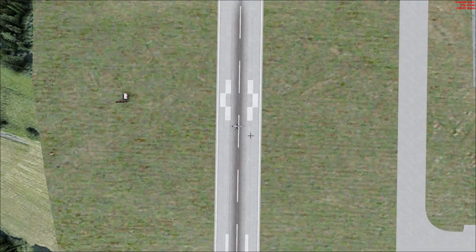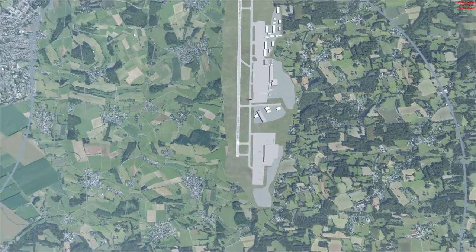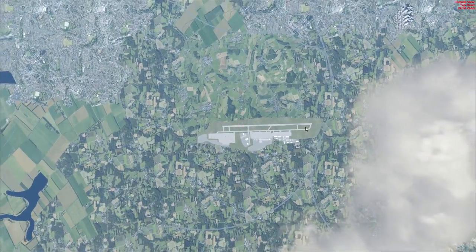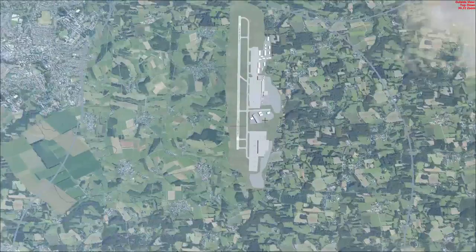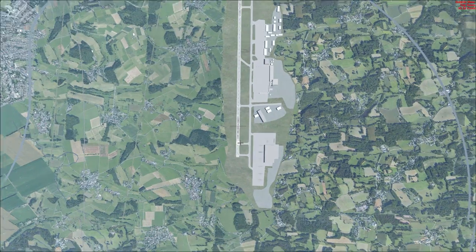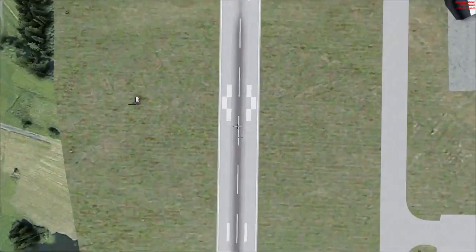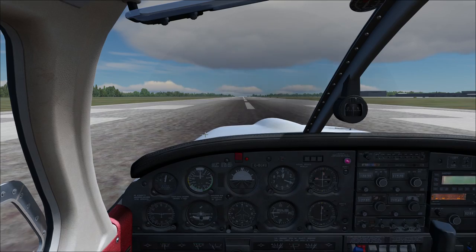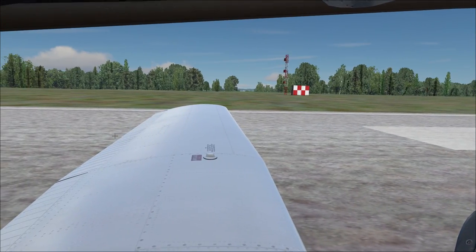That is essentially the entire runway. We don't need to cover the opposite direction — it's exactly the same. There is a displaced threshold on the opposite side as well and a blast pad on that side too. The runway covered — very simple.